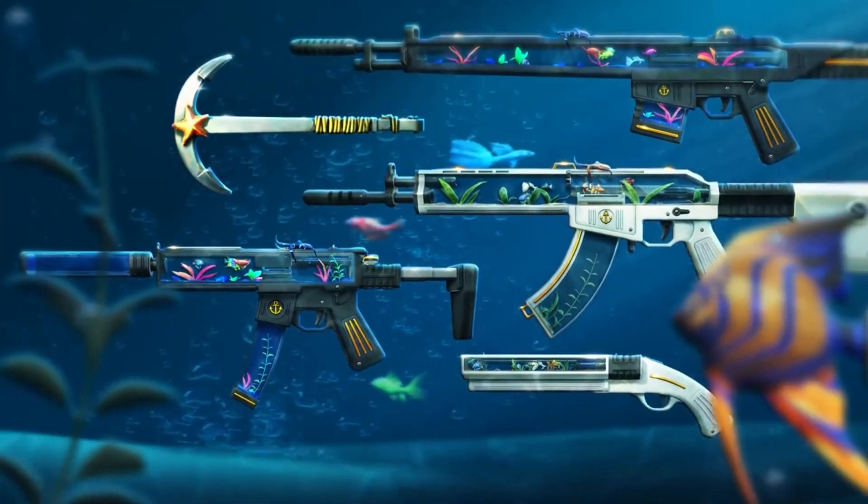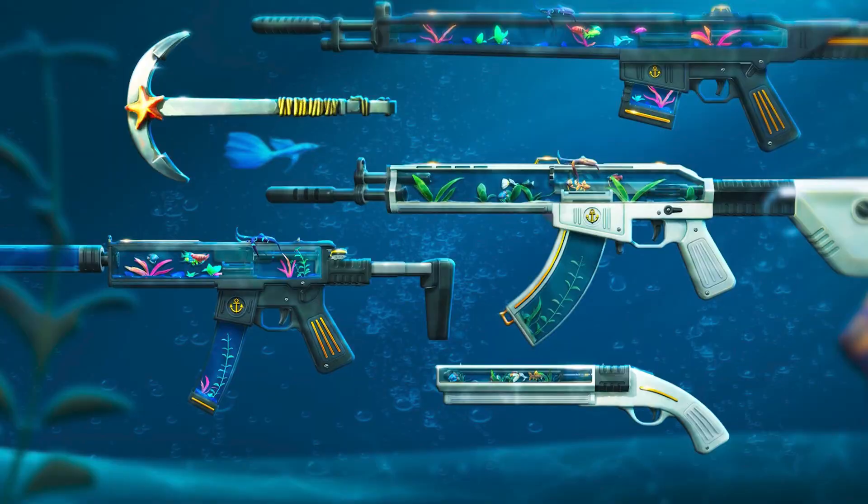Weapon choice is fine: we have a Vandal, a Spectre which is always classic, and a Shorty — I like that one the most. Then there's the Guardian, which I don't really care about, and obviously the knife, which I think is going to be the most interesting skin down the line. I feel like the weapons are not going to be used as much — I want to see if people actually stick with the knife.